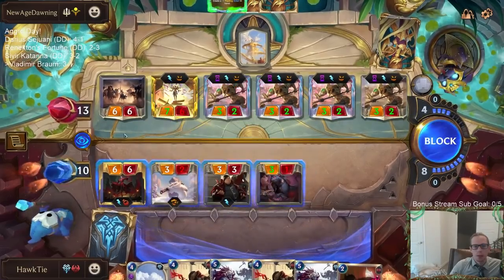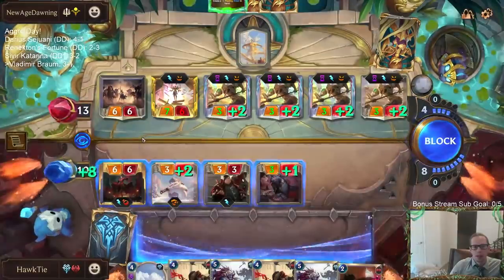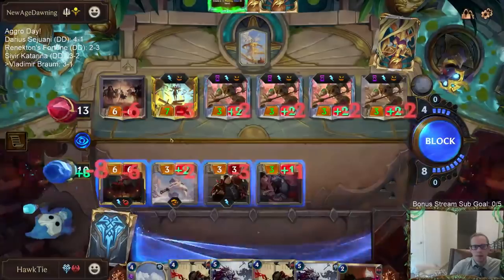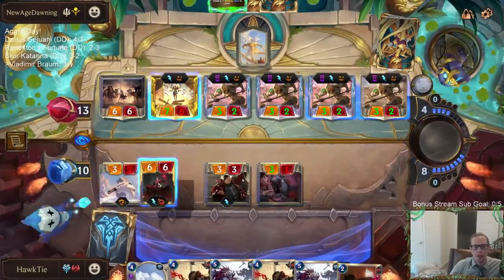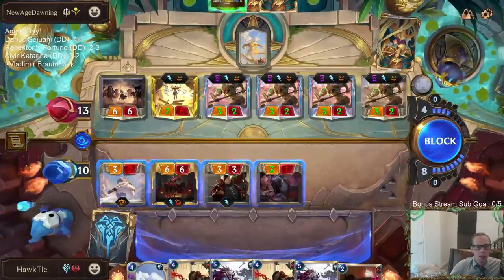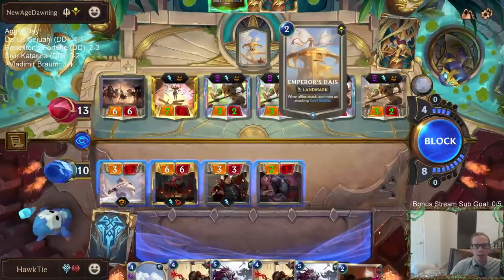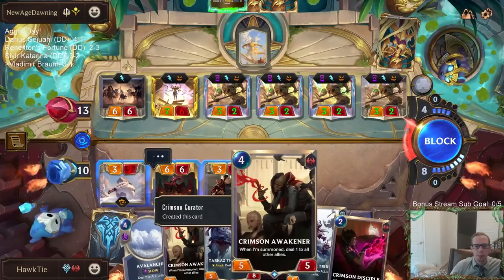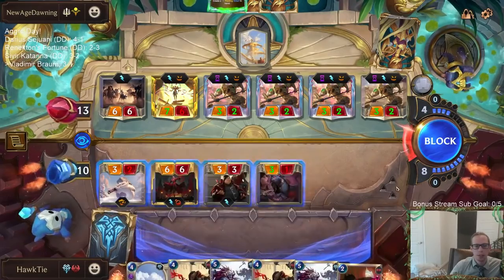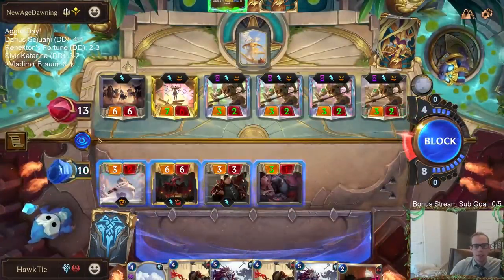If they have a rally effect, I lose anyway. If I block here and they have a rally effect, I can stay alive. They would make another Arise, but no - they'd use their mana on the rally effect. So they only have Cythria and one other attacker. Because I play a blocker here, they play rally, and then I play another blocker. So I can still play two blockers this turn and stay alive. But if it's Azir, I do not stay alive - I die.